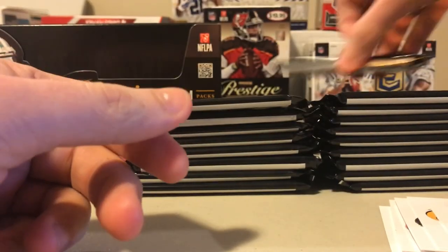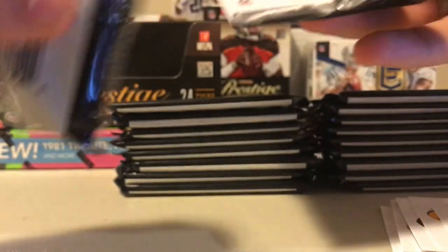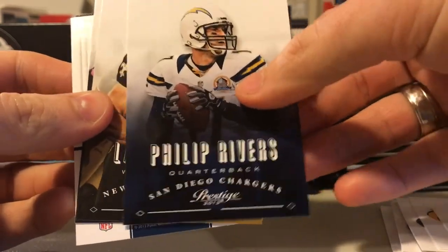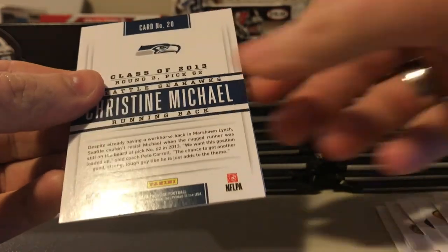I was watching a video of a guy open 2017 Illusions, and they have Jake Cutler in his Dolphins uniform next to Dan Marino - and it's not so much an illusion as delusions if you think that's an apt comparison. Get out of here with that. Phillip Rivers, Lance Moore, Marshawn Lynch.